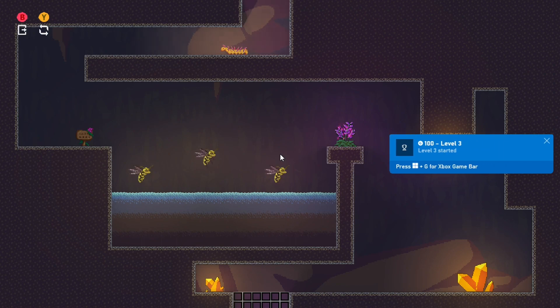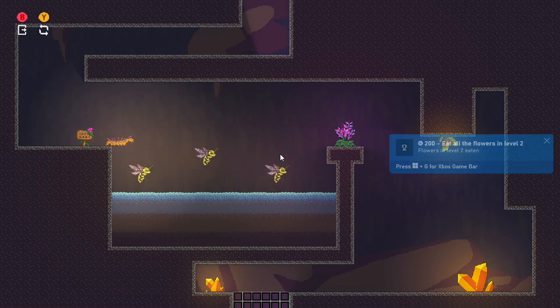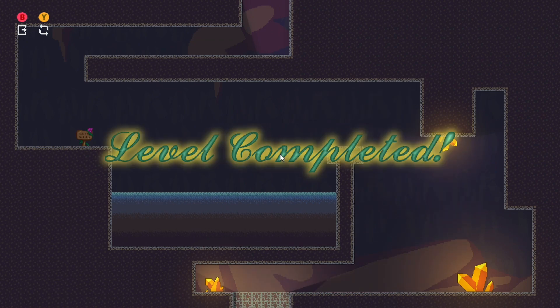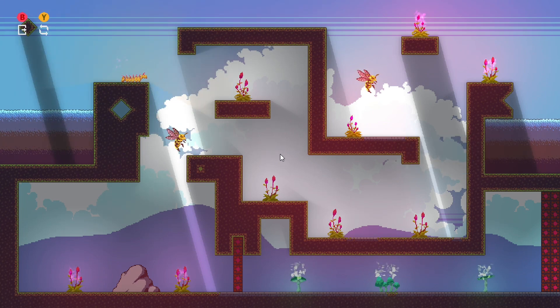Once you beat that level and start level three, you'll unlock the level three achievement for 100 gamer score. Once you do that you're also going to get 'eat all the flowers in level two.' This level is pretty simple as well — just jump over the bumblebees or wasps. Here we go, starting level four, you'll unlock an achievement here as well.